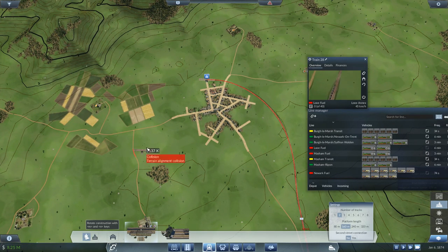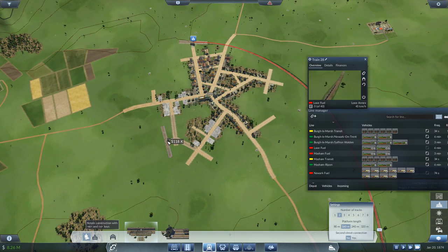Let's get another passenger station over here. We've still got eight million in the bank — that is awesome. And here comes the first train up to Louie. I think maybe I'll anticipate trying to go somewhere further.